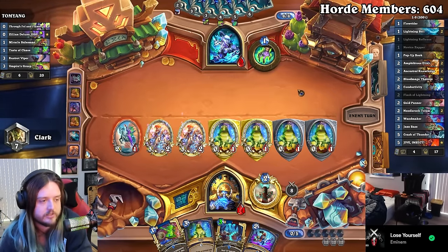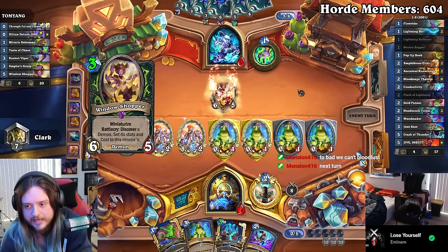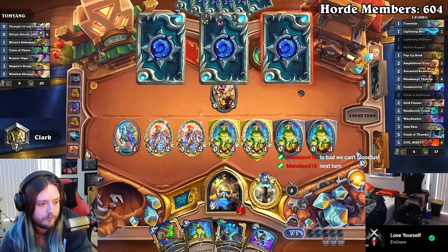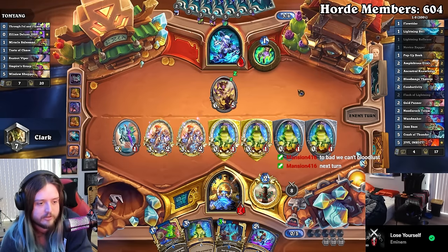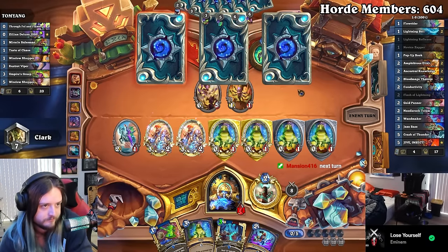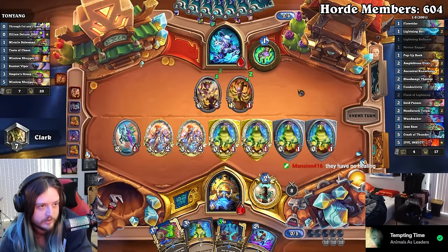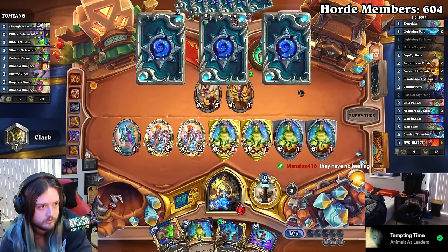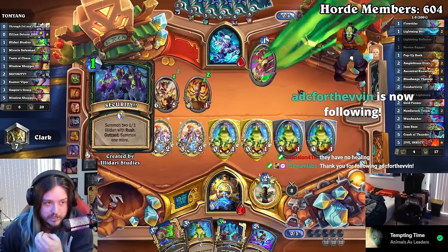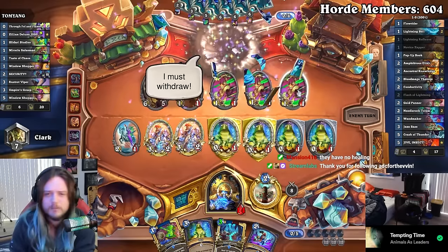He needs an AoE — this deck doesn't play AoE unless he gets the Mag for three. I didn't hex the Zilliax because I wanted to kill him. If we hex then we admit the rest of our play does nothing — I'd rather hex post-combo. Does he miss the Mag? It's hilarious how it's literally the only card that matters. And that's a GG. I didn't even do the combo but that's a GG.